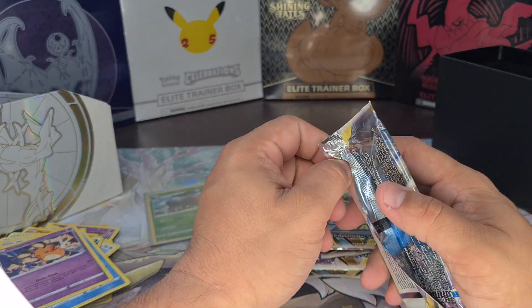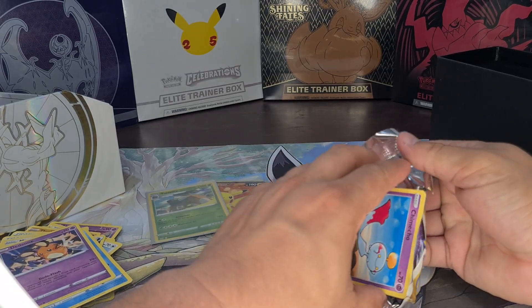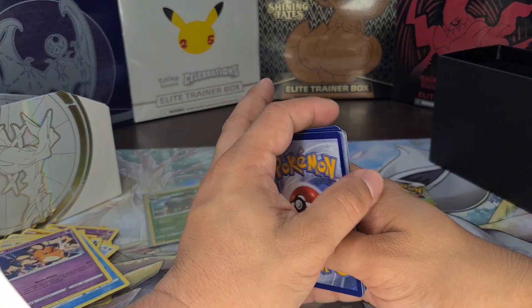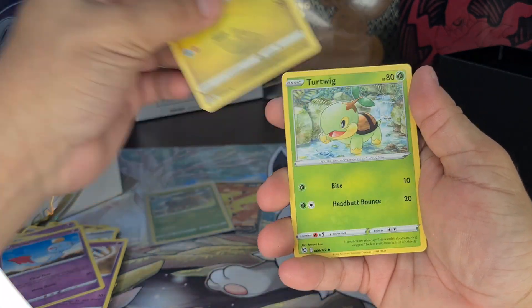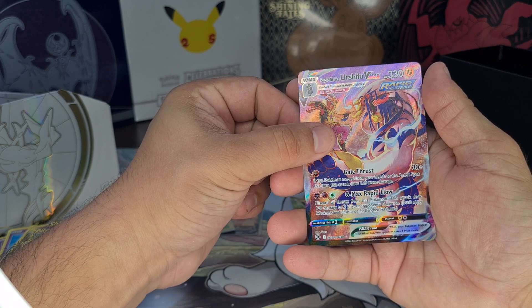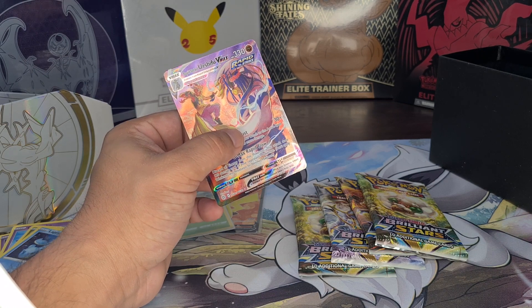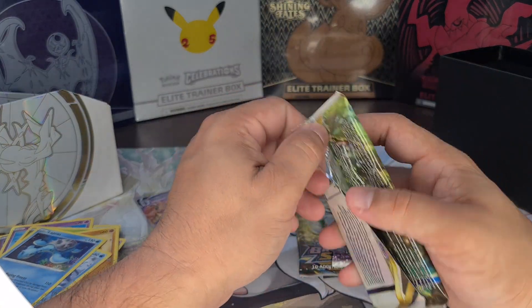Is it the third or the fourth — the fourth pack? Yes, that's the fourth pack. So we have, after that one, four more. Alright. Dog. Dog. Oh, that's nice. I mean, I have this card, but it's still nice. And a Lopunny. Alright, that's a nice card. Four more to go.